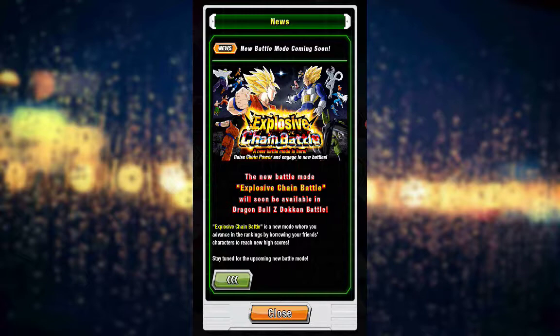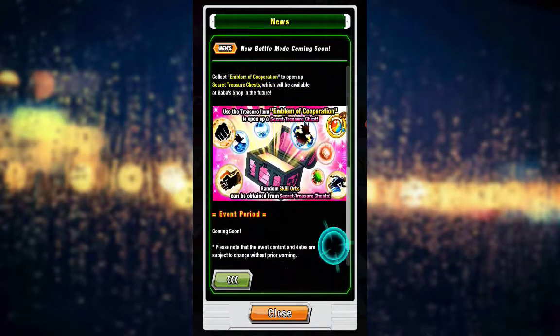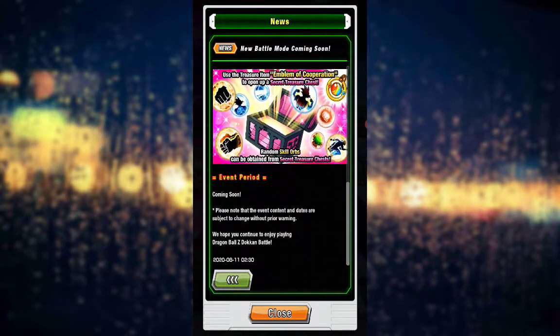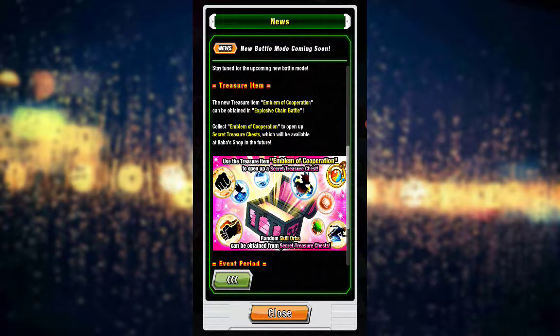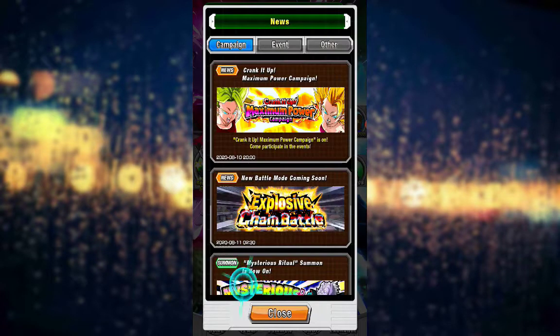Also, we have a new battle mode coming. It's called the Explosive Chain Battle. I know a lot of people would be familiar with it on the JP side of the game, but it's coming to global finally, so this will be a pretty fun event to do. You use the treasure items - emblem of cooperation - to open a secret treasure chest, and a random skill orb is inside. Hopefully you don't luck out and get one of these blue ones all the time; hopefully you get some of the gold ones, because gold is the best.